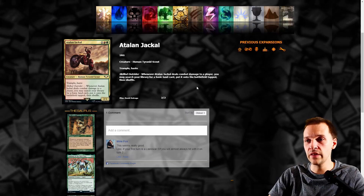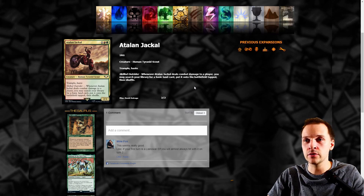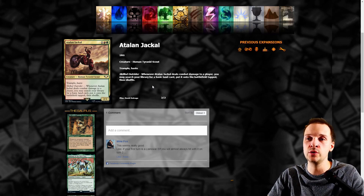This is actually pretty good. Atalan Jackal — motorcycle riders, that's what they had in the game. Trample, Haste, you can cast it at instant speed. Skilled Outrider: this is where things get good. When this thing deals combat damage to a player, you may search your library for a basic land card, put it into play tapped, then shuffle. It's not good for CEDH, but it's a cool effect that should see more versions in Magic. I like it for casual reasons.